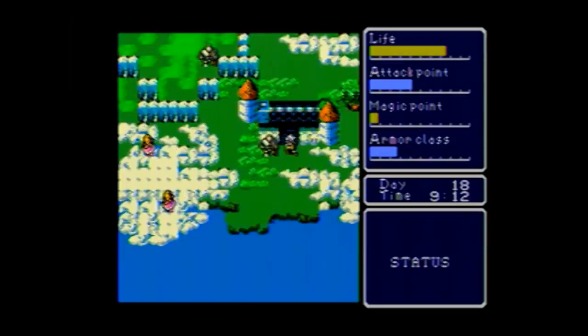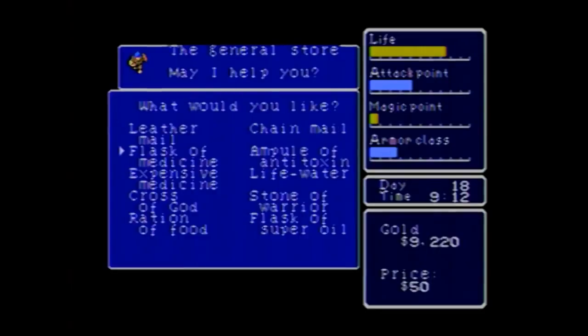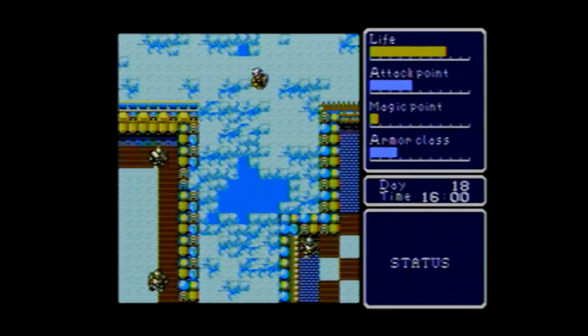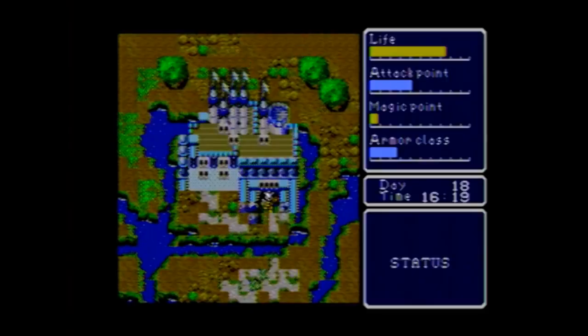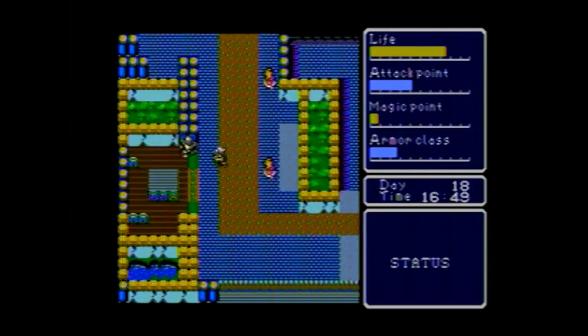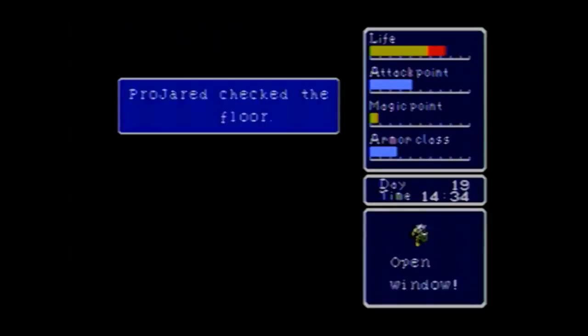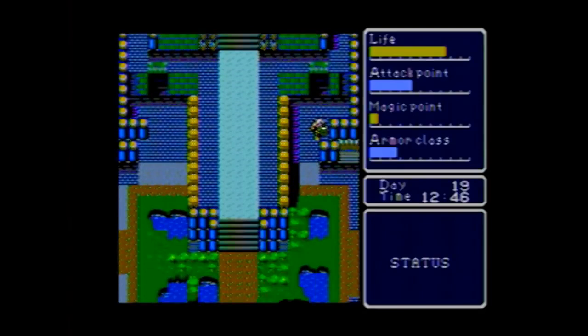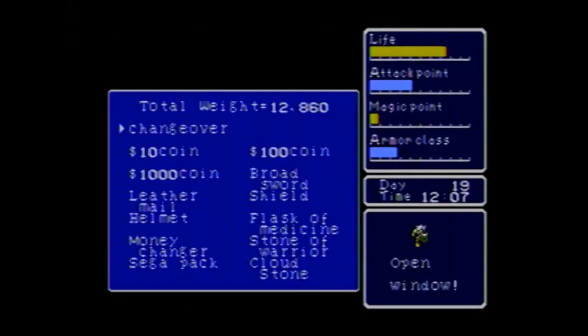There actually isn't a whole lot to do in the cloud city for now, aside from buying some upgrades. What I do need to do is walk around the heavenly palace to find a hole in the clouds so that I can SKYDIVE FROM IT! WOO! This is the only way to get to the water city, by the way. Here you'll find some interesting things laying around - I found an ID card which allows me to get back into the city. I also found a pack of Sega games. If you're wondering what possible use Sega games could have, Super Hydlide tells you - IT'S A JOKE!